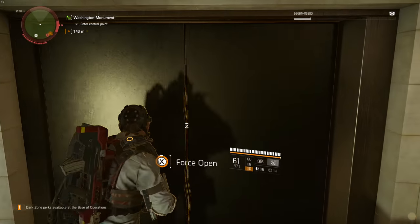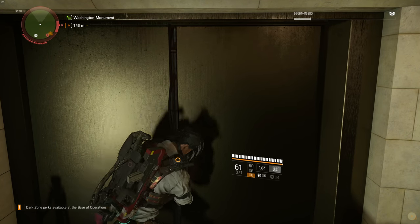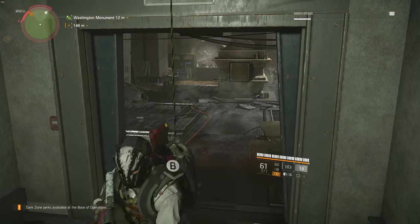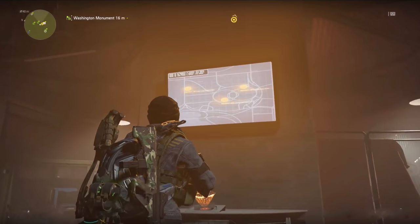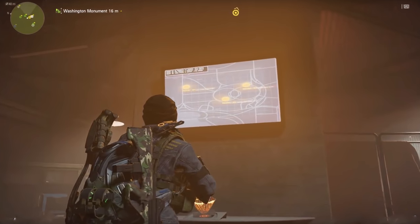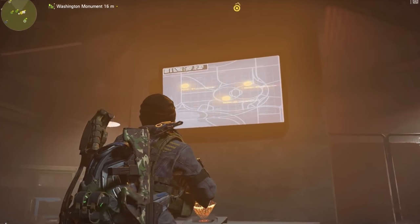You need to come to the Washington Monument and clear the control point. Once you clear the control point, a rope will drop. Come down and use the computer — as soon as you use it, three yellow circles will appear on screen, telling you the locations of the graves where you need to go and do the salute.